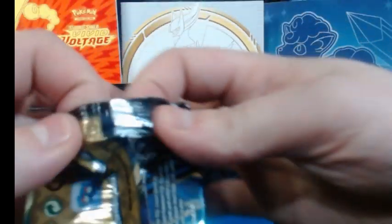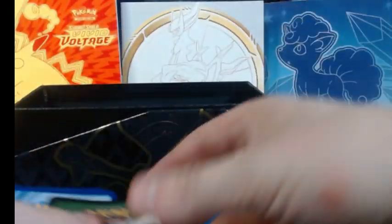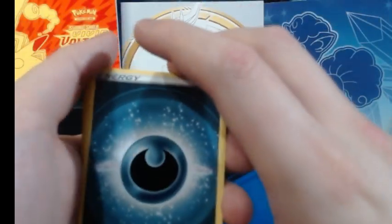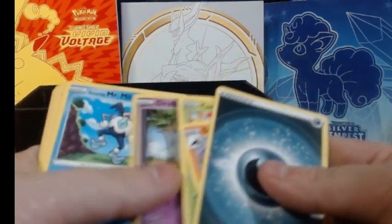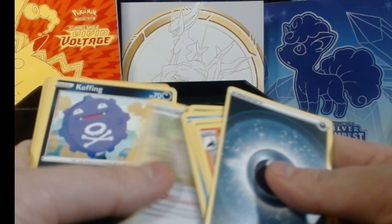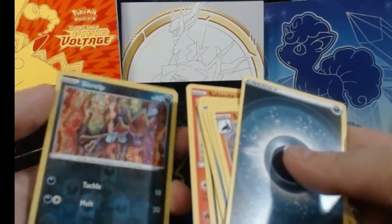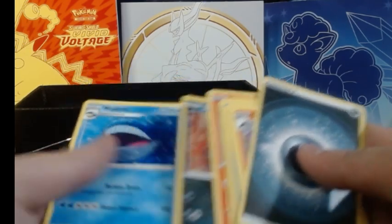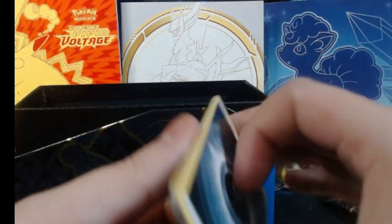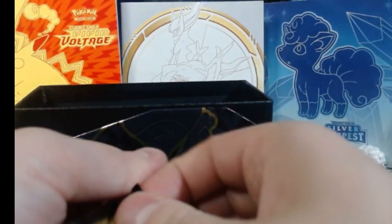Back to having a difficult time opening the packages altogether. Got the card — 1, 2, 3, 4. Got ourselves a Dark Energy, got that Salazzle, Carnivine, Mr. Mime, Sunkern, Bidoof, Koffing, Salandit. What is this? I think they call them Reverse holos. And then a Wailord.